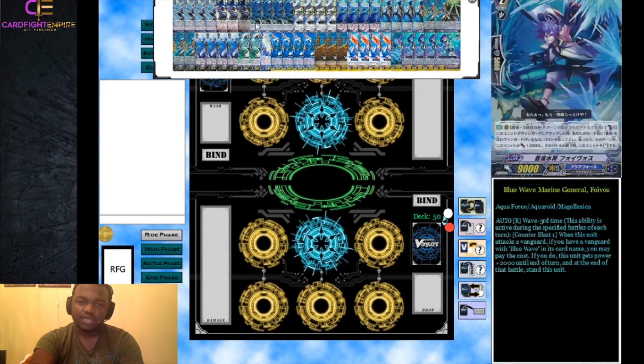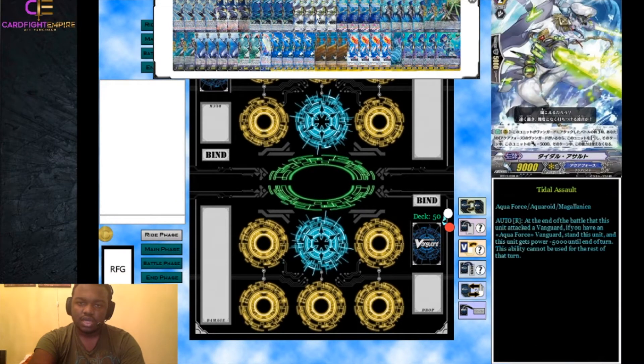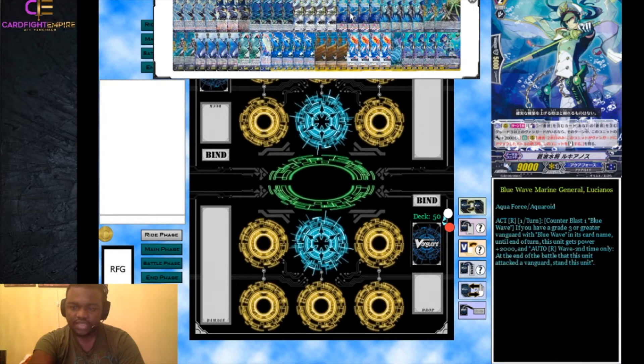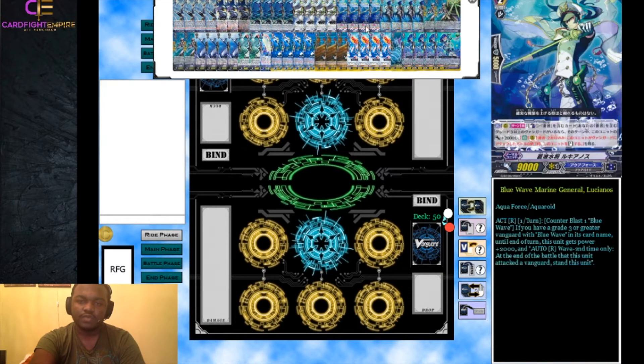Lucianos is really good but conflicts with Anger Boil's on-stride skill and Generation Break 2. Lucianos has an activate skill during the main phase: counter blast 1 Blue Wave card. If you have a grade three or greater vanguard with Blue Wave in its name, this unit gets plus 2,000 power and a Wave 2 ability until end of turn — at the end of the battle this unit attacked the vanguard, it can stand. Ideally you attack with your vanguard, stack triggers on Lucianos, then attack and restand with the trigger still on it.